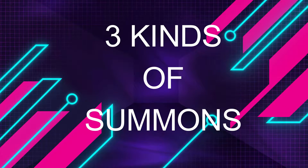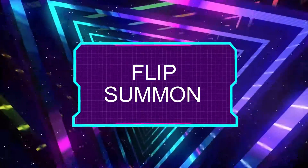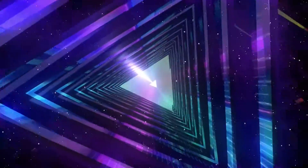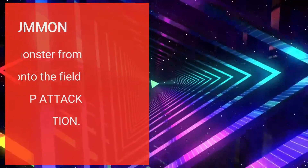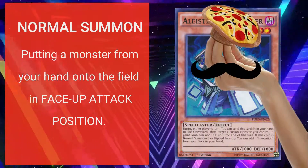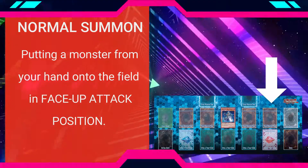Let's go to the different kinds of summon in the game. We have three kinds of summons: normal summon, flip summon, and special summon. Let's start with the most basic of them all — normal summon. A normal summon is when you put a monster from your hand to one of the main monster zones on the field in face up attack position.